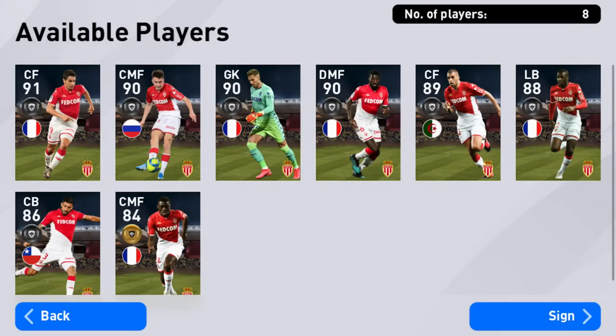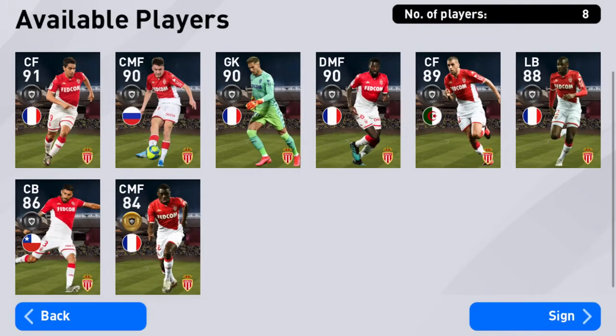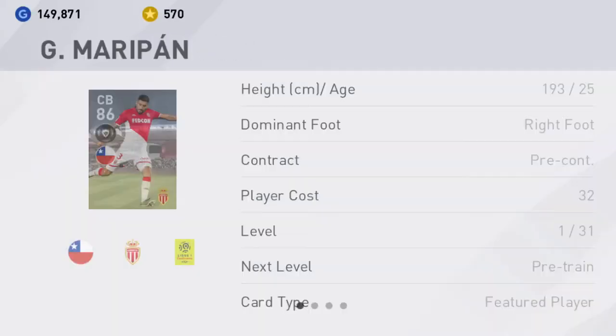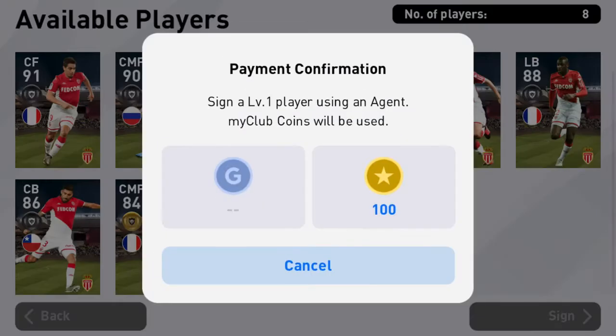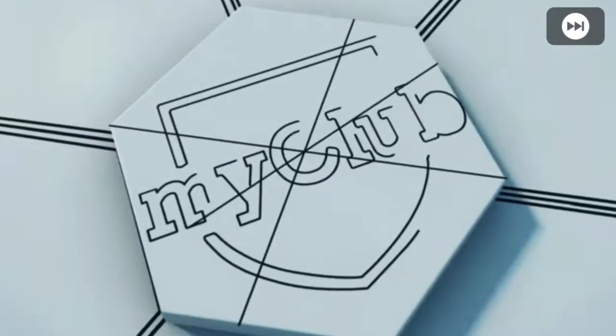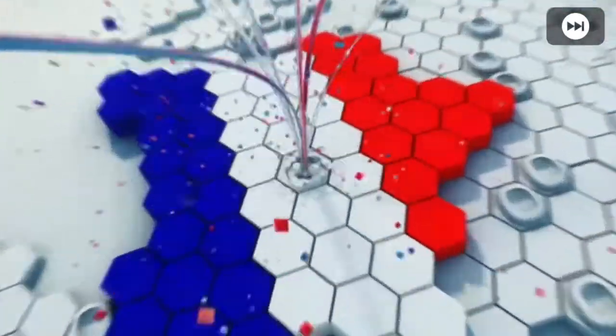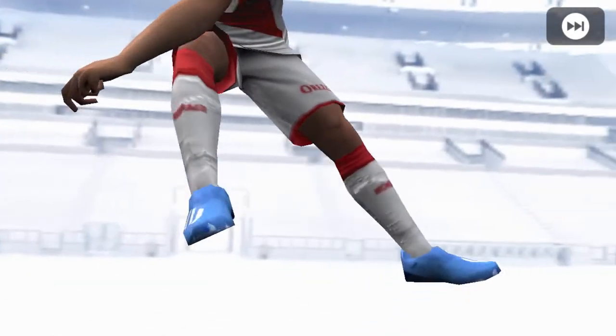With Monaco, I think I'd probably go for Ben Yedder or Golovin. Actually, Slimani is good as well. I wouldn't mind getting the center back Maripan either. If I get Ben Yedder or Golovin I'll probably only open it once, because you know, can't waste coins in these times. All right, who is this? Number three.